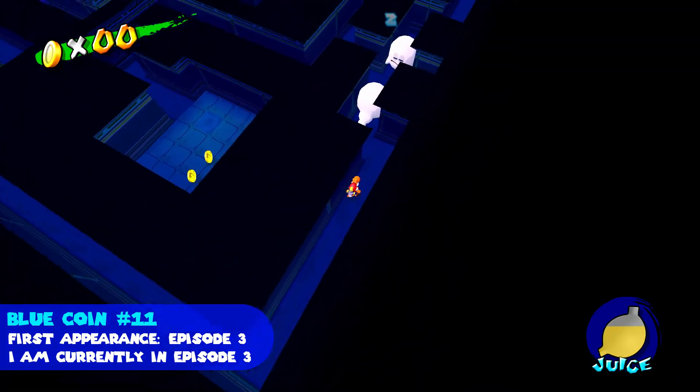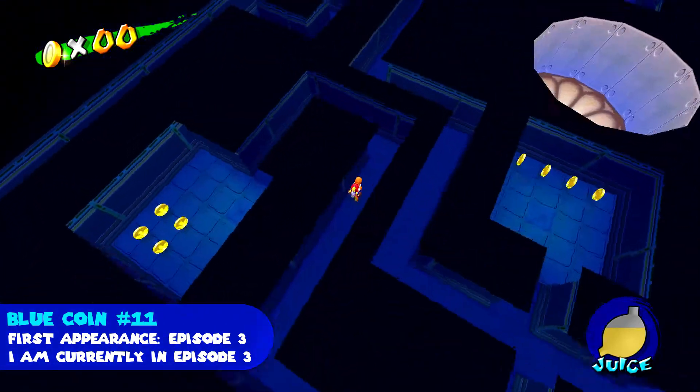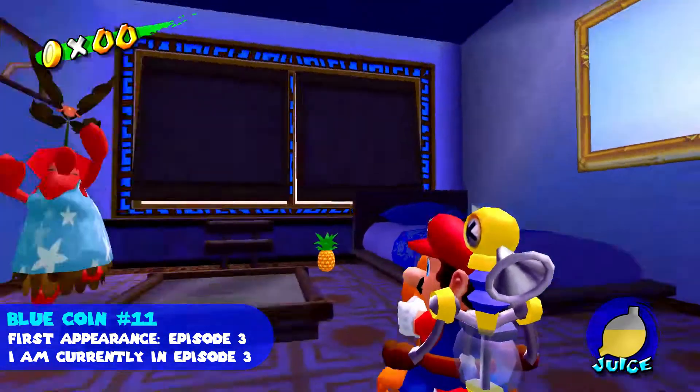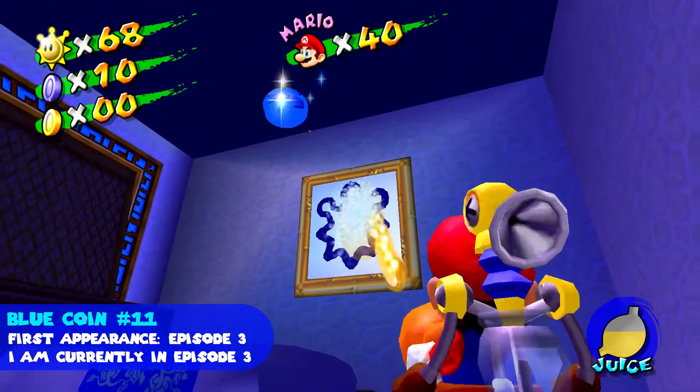I'm pretty sure that's the right room anyway. We need Yoshi so we can eat the Sleepy Boos that are in the way. Yes — when you get into the room, spray this picture for the blue coin.